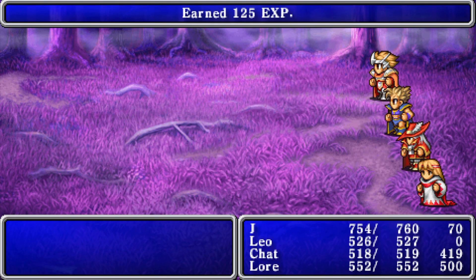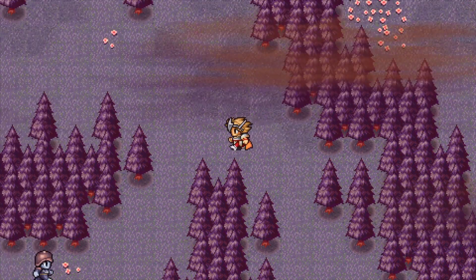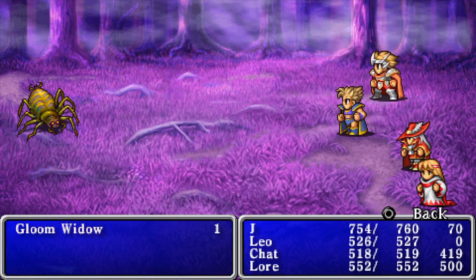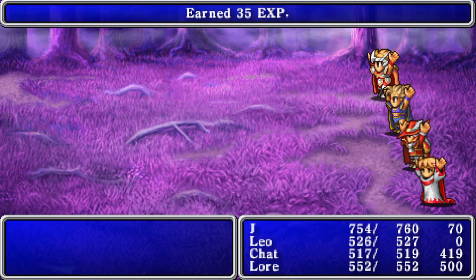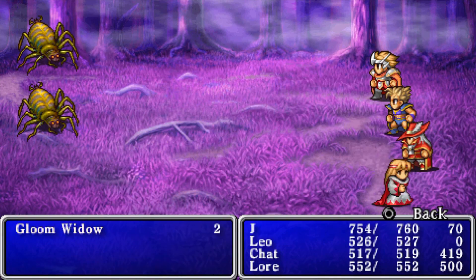And then finally the fourth bonus dungeon is much much longer than the other ones, because you have to have already defeated Tiamat before you can get there. It's got the strongest enemies and bosses like Deathgaze, Typhon, and Orthros. Anyway, this Earthgift one is gonna be really easy.